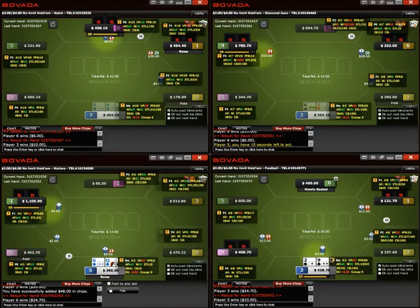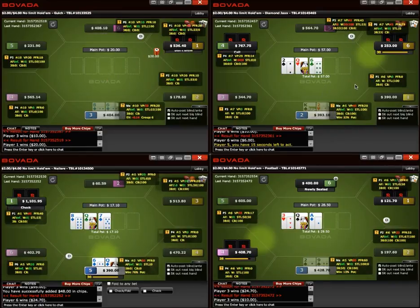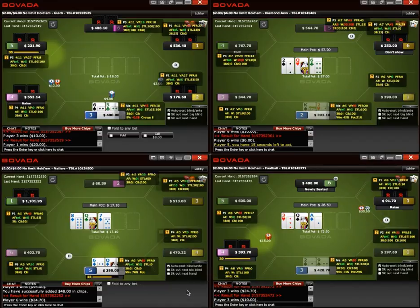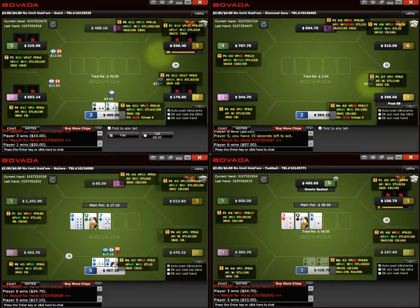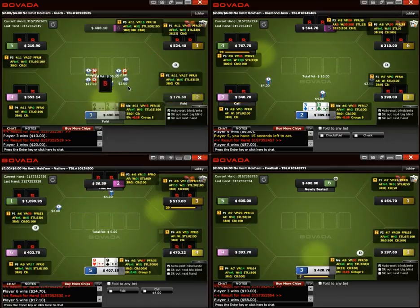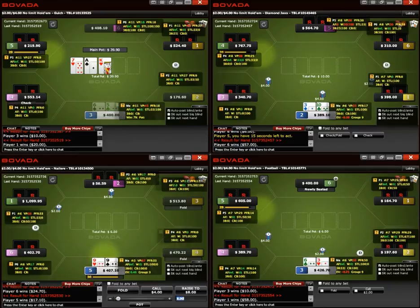Starting up the session, looks like we haven't been going very long. Flopping top pair with a flush draw at the bottom left after stealing with Queen-6 suited on the button. No reason to bet 66% of the pot — I think half pot gets the job done. Also get called from weaker hands, maybe induce some spazes by the big blind.